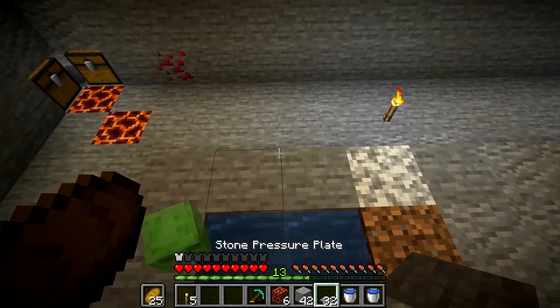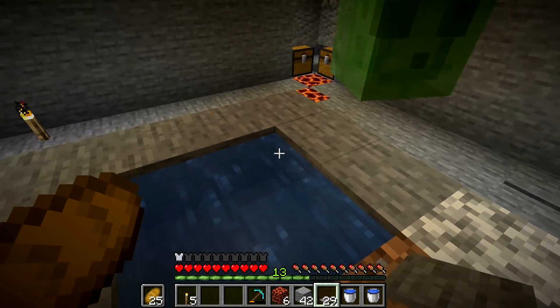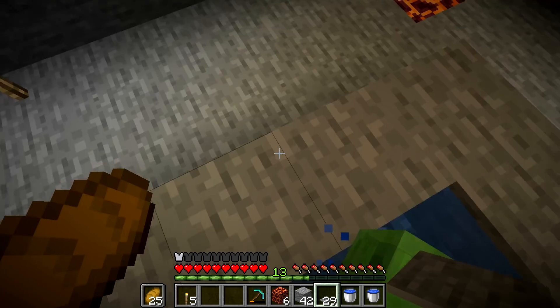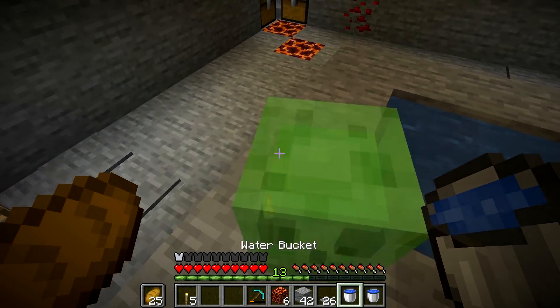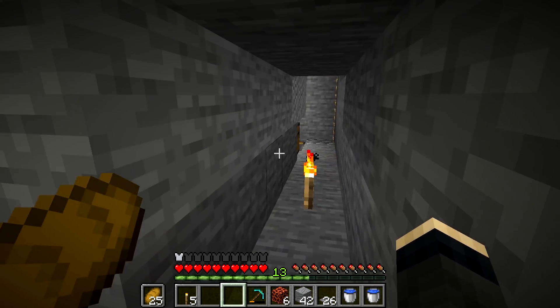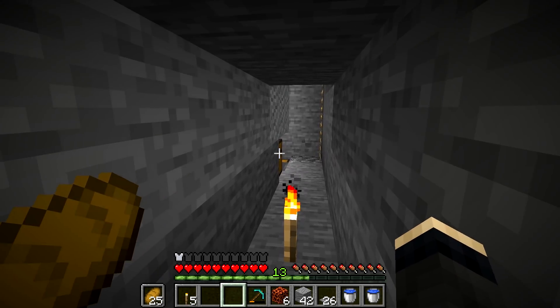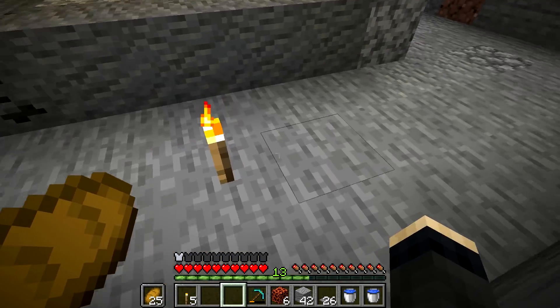Now we need to add water streams. In each corner go 3 blocks in and place 3 pressure plates made from our smelted stone. I also dug out a little tunnel around the farm so we can easily access all the chests without getting into the farm — we'll also use this tunnel later to automatically transport slime balls out of the farm.